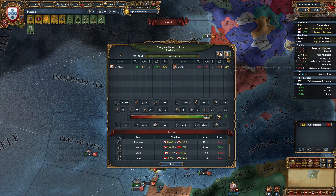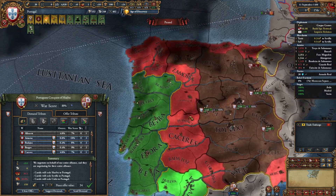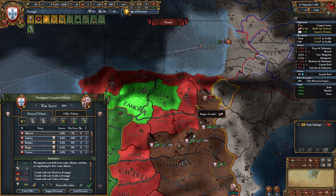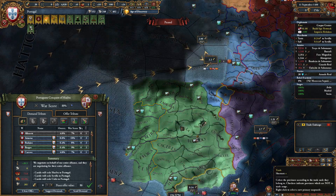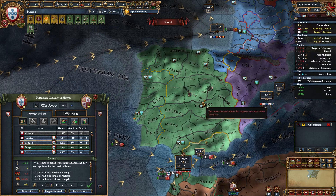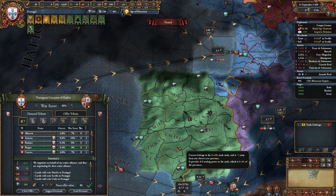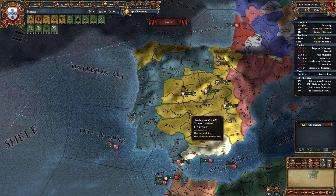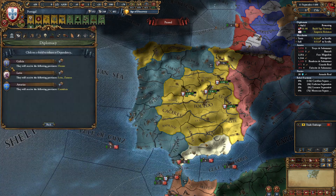In the peace deal after winning the war, go for these provinces in the south: Huelva, Sevilla, and Cadiz. In the north: Orense, Zamora, Leon, Valencia, Cantabria, and Burgos. This way you get five centers of trade in one peace deal, leaving Castile with only Toledo. Besides that, take as much money as you can. Now that the war is won, start by releasing Leon and Galicia as your vassals. Then reduce autonomy as much as you can.